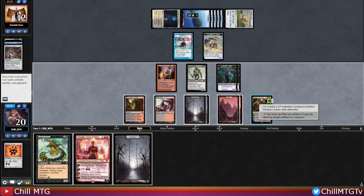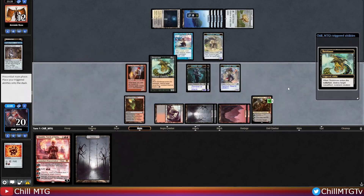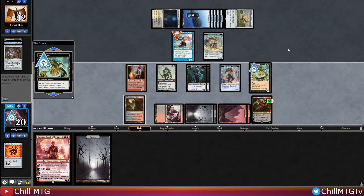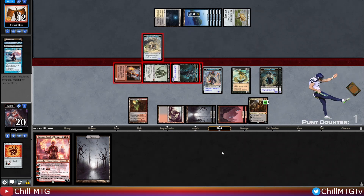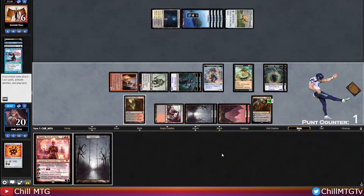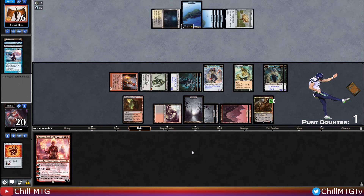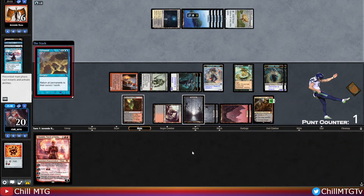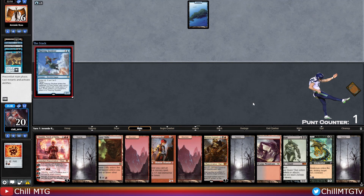Gilded Lotus into Urza from our opponent — not going to save them. We can still get in for lethal this turn. We could evoke our Shriekmaw to kill Urza and downtick Chandra to kill the construct, but I'm just going to cast the Shriekmaw straight. Probably a little bit of a misplay there — we could have gotten in for lethal had we evoked and played Chandra to downtick. Then Upheaval. Let that be a lesson — get lethal when you can. Now we're facing an uphill battle with no fast mana. Definite misplay.